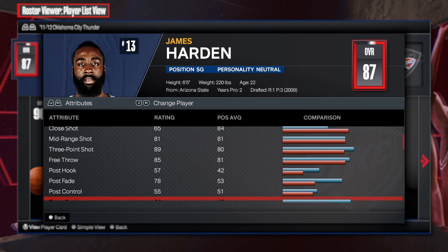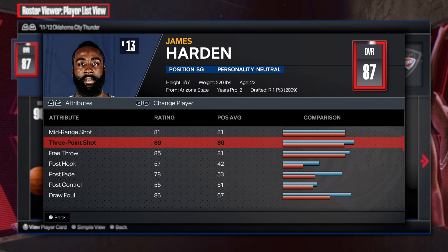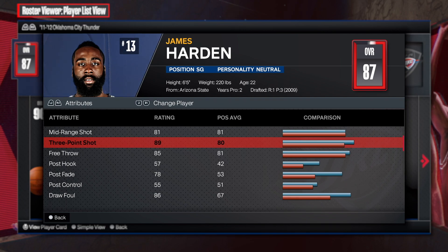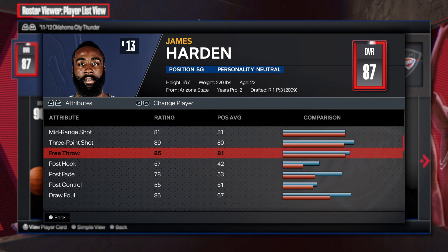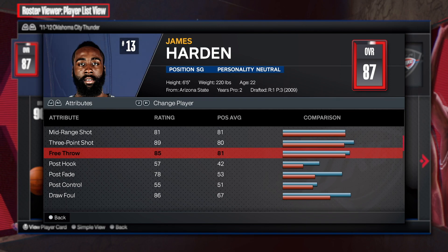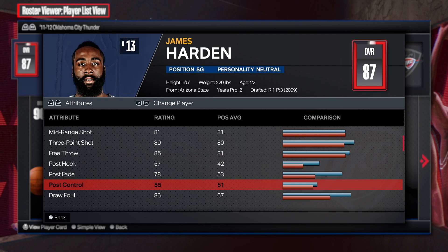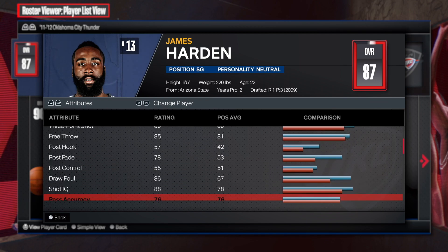Looking at the shooting: 81 mid-range with an 89 three-point shot — that's gonna be insane. We know James Harden coming off the bench dropping 20-plus points. Free throws at 85, which is really great. By going 80 we get free points on silver.